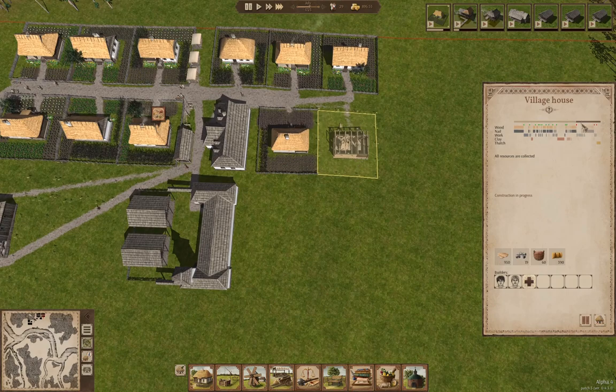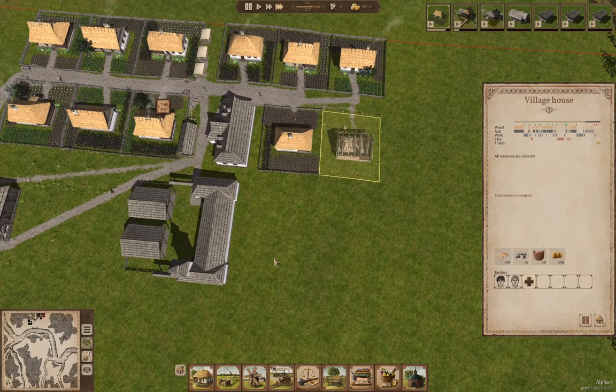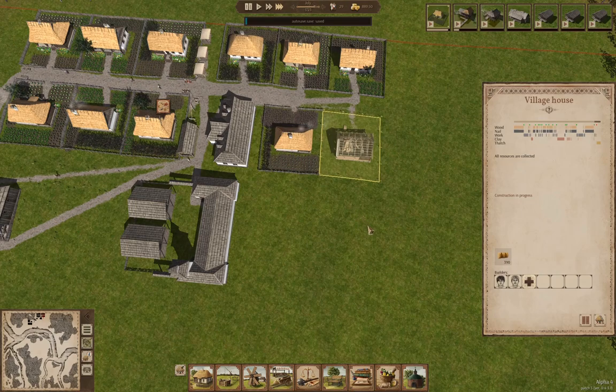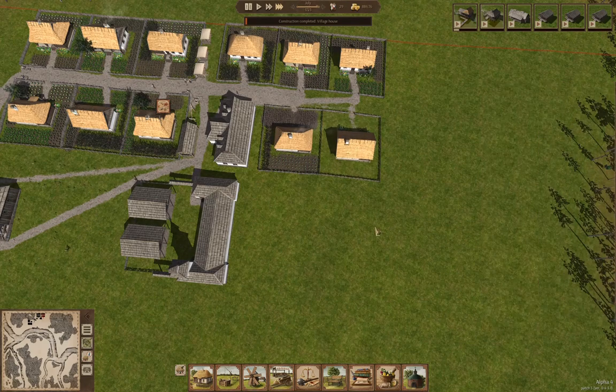We are making progress — it's just about ready to go up. I really do like the variety in the houses now; they're not all absolutely identical, and that is certainly nice visually. Okay, we're just about done with a house, and there's the thatch going on. There we go — we have a house here.